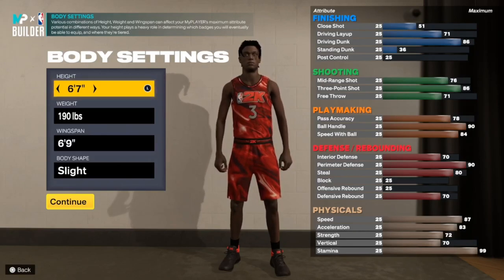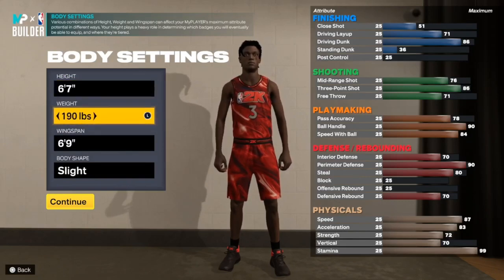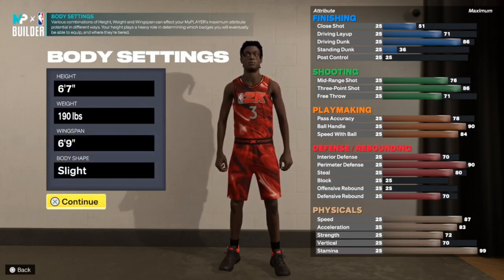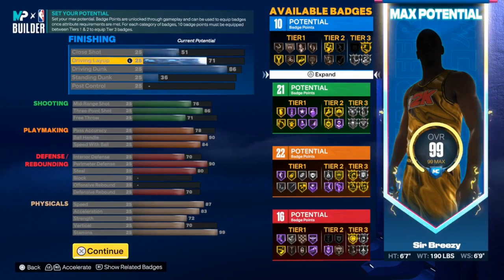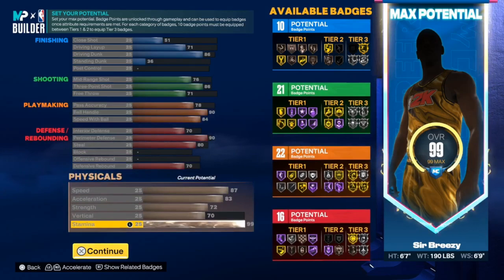Just telling y'all, it's not a demigod. I'm not gonna sit here and misguide y'all and say this is a demigod and have y'all waste 300 VC on the build. Look, you want to choose the small forward position, make them 6'7, weight 190, put the wingspan at 6'9, and body shape is all personal preference — it don't matter. I'm gonna sit here for a little minute so y'all can copy these stats down right now.